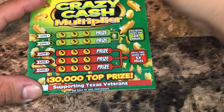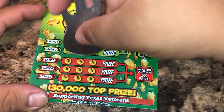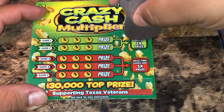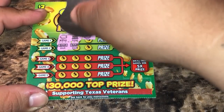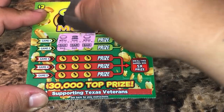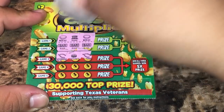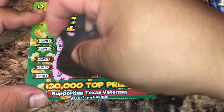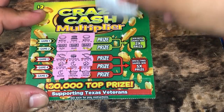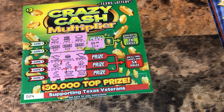All right, the two dollar crazy cash multiplier — get three matching symbols to win that prize. If you get it in the top row we multiply by two, and on the bottom row we multiply by five. We got three bars there, so it's going to be a five dollar winner. We got six dollars back so far out of twenty.